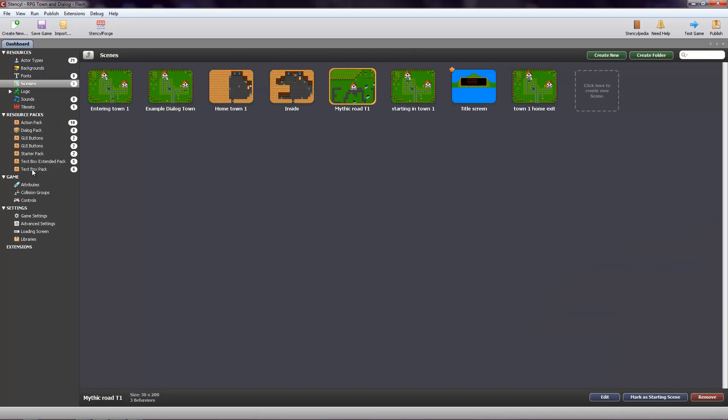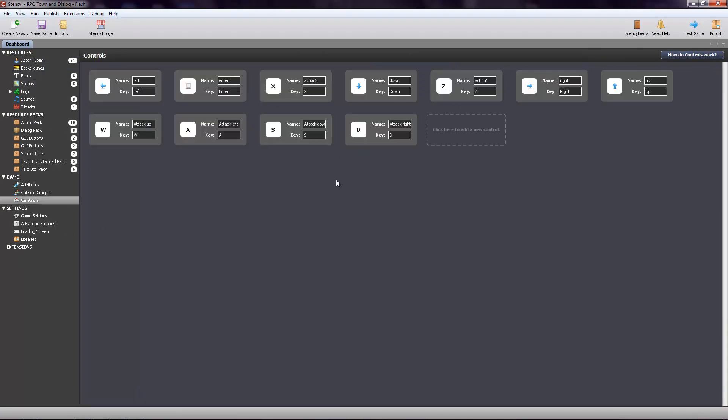From there you can actually add packs. When you download it, it comes with a bunch of stuff. Controls — this is very important to mess around with when you're going into making a game. These are going to be actual controls. Default, I've got all of these except for the walls on the bottom — I added all of those.